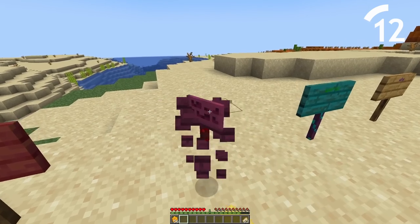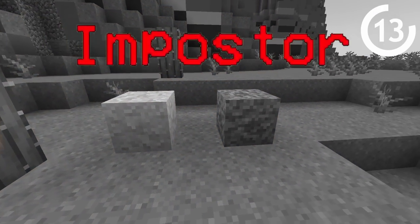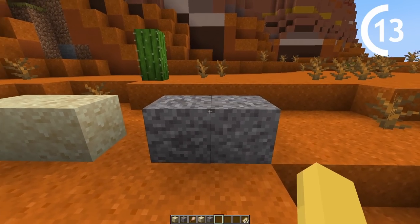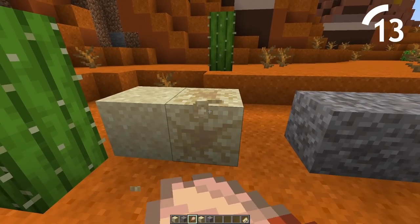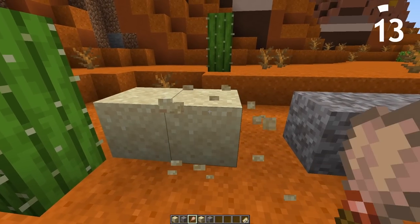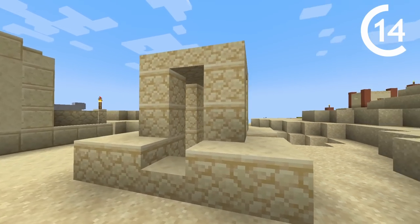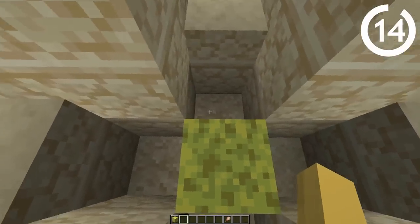This doesn't stop your friends from just breaking the sign and replacing it. This sand and gravel are looking hella sus — the suspicious sand and suspicious gravel looks very different from their normal counterparts. But by using a brush, you can brush away all the suspiciousness and find yourself an item inside if you're lucky. You can find suspicious sand in desert wells and in temples, and just by placing a sponge you can get rid of all the water and dig up some suspicious treasure.